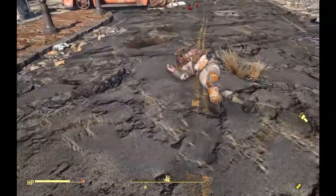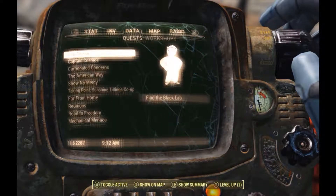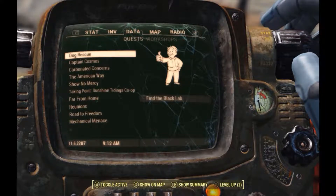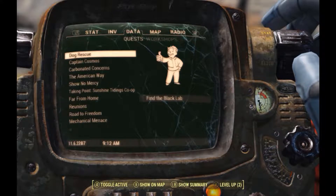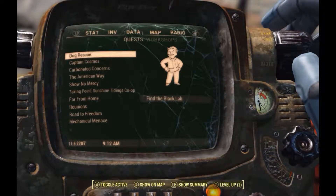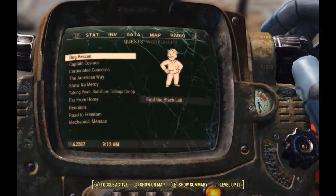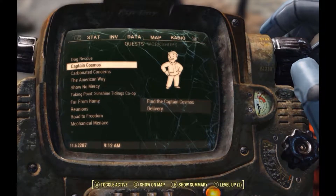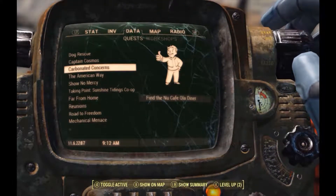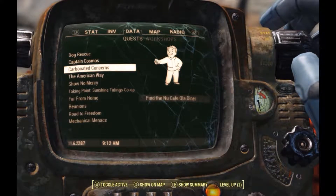So we are going to get right into this in a few minutes - I am just going to loot these dead dudes. Let's have a look at the quests. I do have the dog one, I got that one for free - why not, it was free. You get these markers when they pop up. You get Captain Cosmos, got that one because I bought it - something I found very interesting. And finding the Nuka Cola de Caphto - I don't know how to say that, so I do apologise if I just butchered that name.